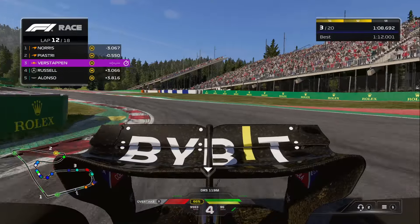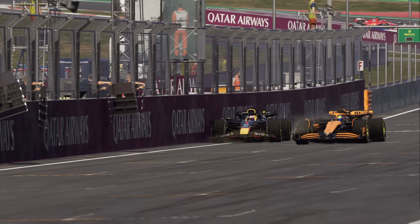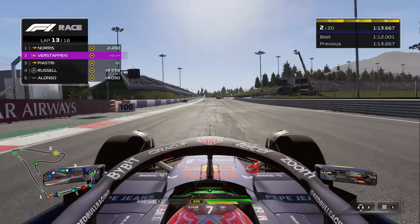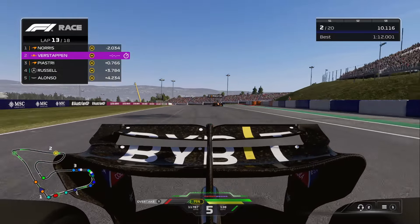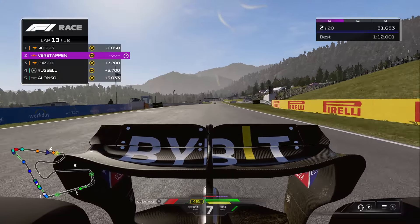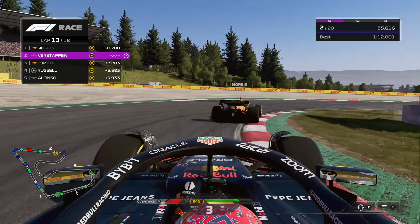At the end of lap 12 now, Piastri's the next one in our sights. We can probably go for something into the first corner — just try to make it nice and clean. Switch to the outside as he's taking a very defensive line into this first corner, and no problem at all, swooping around into second place. Why do I always hit that one patch of grass? I remember that I'm going to hit it, but I can't avoid it. What's the deal with that?